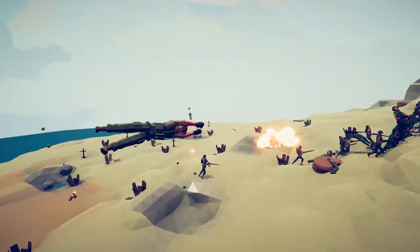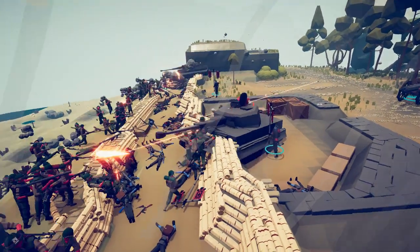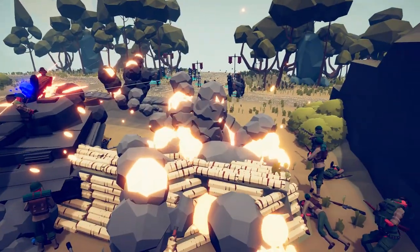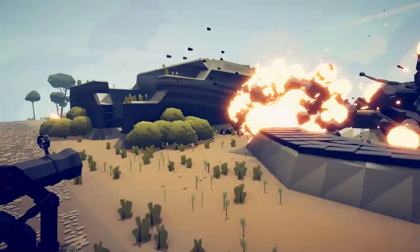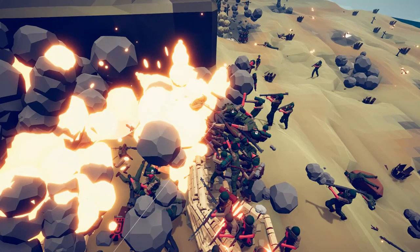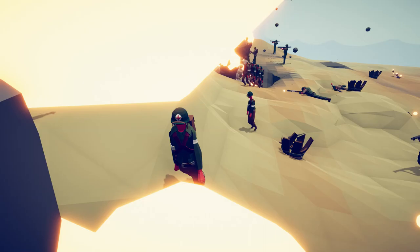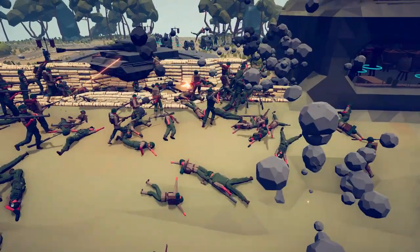A direct hit absolutely launches one soldier backwards. We've got to take out this Tiger tank — it is doing some serious damage. Massive explosions coming from the Nebelwerfers; we can see their missiles coming in over this way and causing quite a bit of strife in the U.S. lines. We do have medics coming in the back lines, but I'm not entirely sure they're going to do much for the boys.